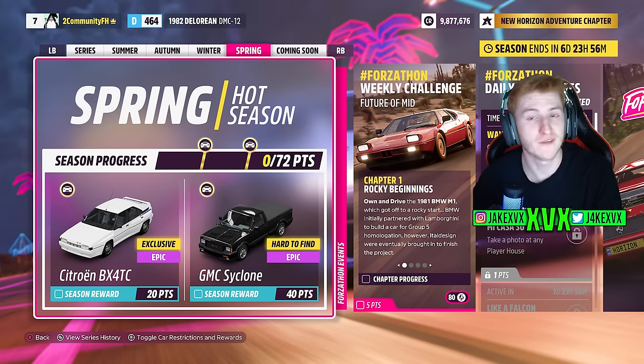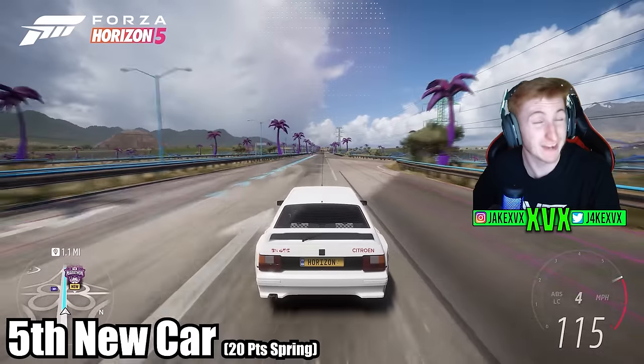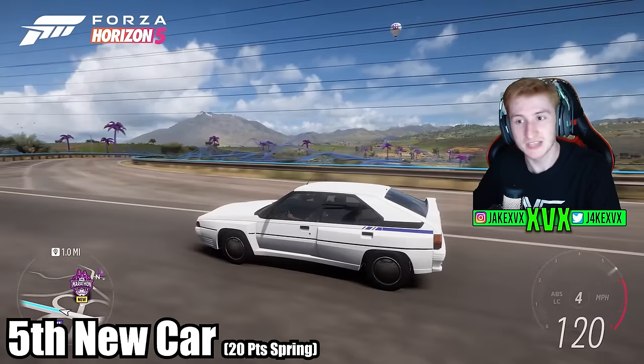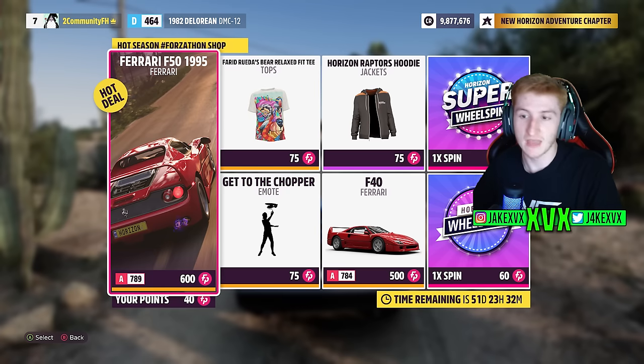The fourth and final week, which is spring, has the fifth and final new car. For 20 points, the Citroen BX4 TC — really cool looking car in my opinion. There isn't a car pack within this update, surprisingly, but I'm not complaining. For 40 points, you can get the GMC Cyclone, and then in the Forzathon shop you can get the Ferrari F50, the Ferrari F40, a Raptors hoodie, a get-to-the-chopper emote, and a bear tee.